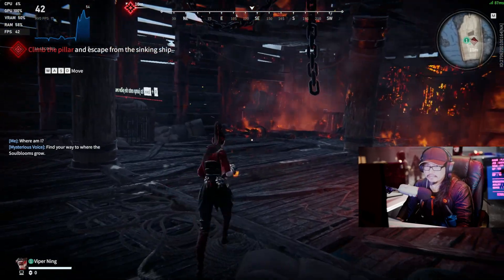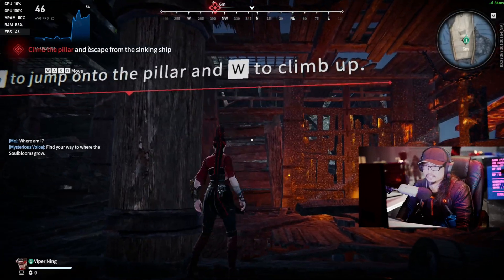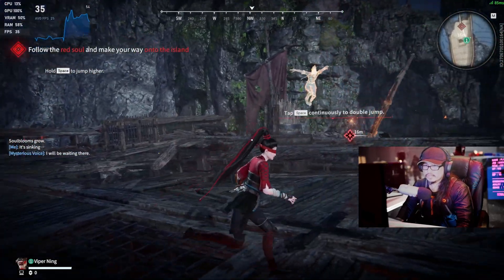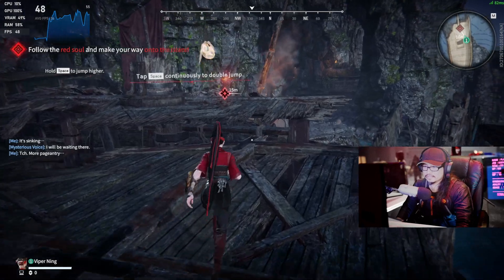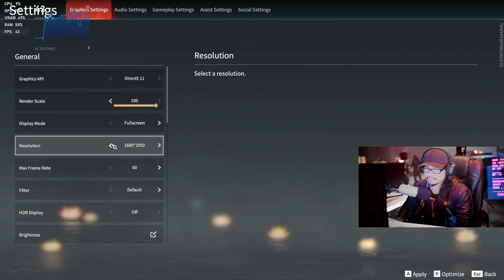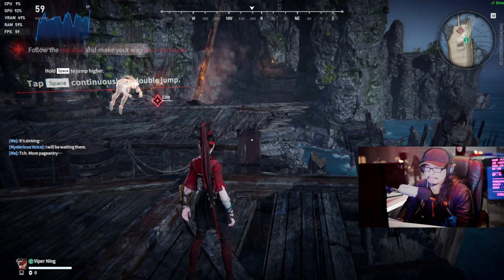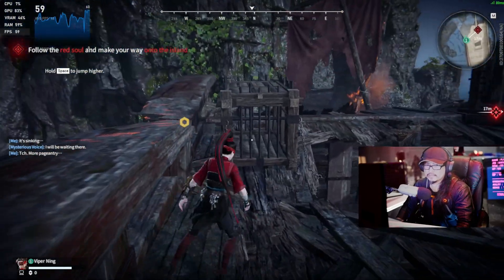Much more playable. If I put this at a higher graphical setting it's gonna drop down to at least 30 or 20. I'm gonna have to drop it down to 768p — it's the only way we can hit 60 frames a second. At the low setting — there we go. Much more playable, 60 frames. Perfect.